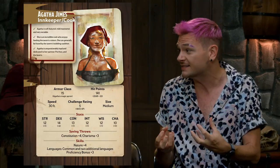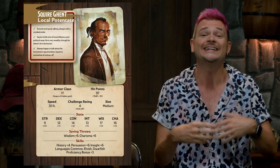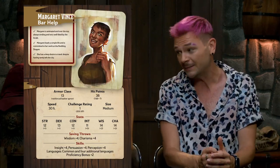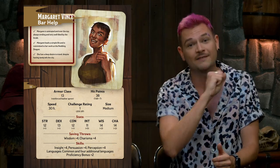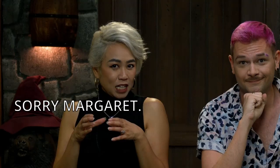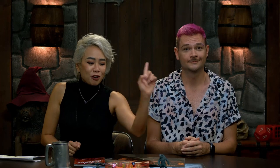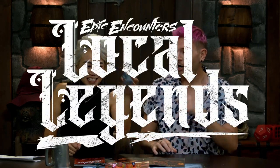Each NPC has a full barrage of stats, backstory, responses, and personality so that if your players decide to take Margaret Vince, the bar help, and make her a permanent member of your party, you have the tools to be able to do that. Sorry, Margaret — you're coming with us. And of course, no tavern is complete without its own local legends — you know, like the name of the thing that's on the cover.